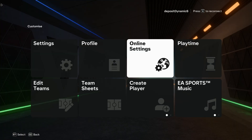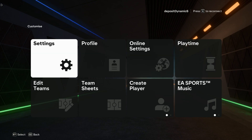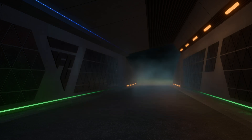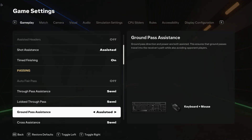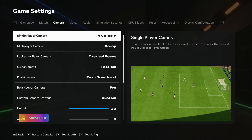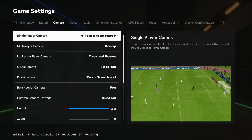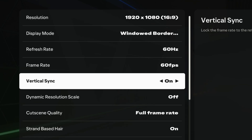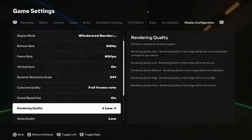When you enter FC25, go to controller settings, customize controls, and change to Classic. I'm playing in custom. If you want to change anything here, you can — for example, timed finishing. Right now I'm using a co-op camera. If you want more responsiveness or less input delay, you can use Broadcast camera. I'm currently using a V-Sync option with a 60fps frame lock, so my game is very smooth and responsive. My suggestion is to lock your refresh rate to 60 and frame rate to 60, and turn on V-Sync in the game settings.